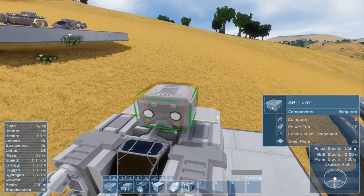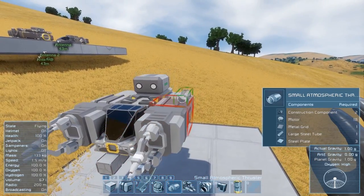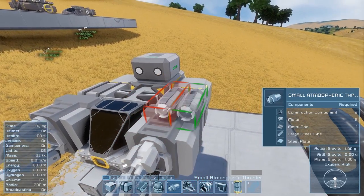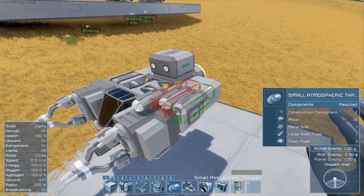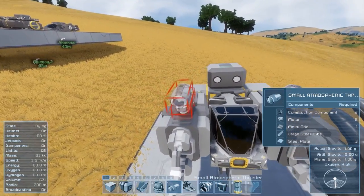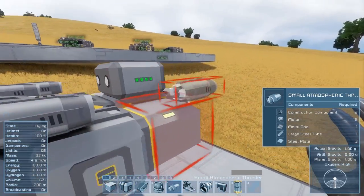The next thing we need to worry about — and this is the most important thing — is the thrusters. What you want to do a little bit differently for a welding ship is with the forward thrusters. Normally you'd think you don't need too many of those, but with the inertial dampers change it's actually a good idea to have more forward thrust than backwards. It means you've got a very controllable ship that stops quite quickly, and when you're welding and getting right up close to ships you're working with, that's a pretty good idea.